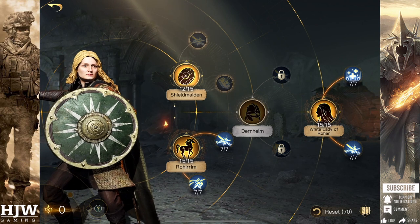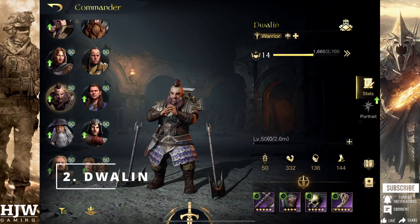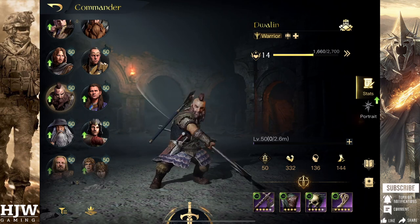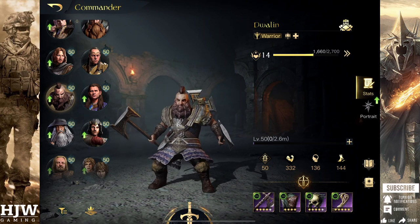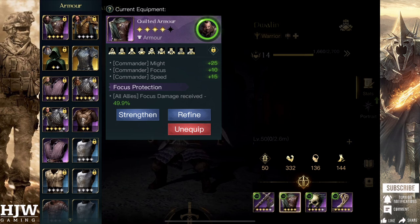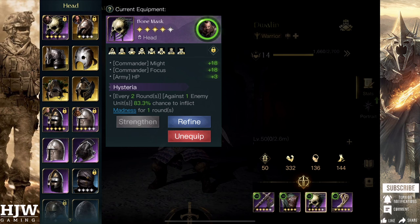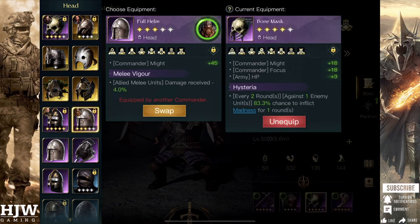For a second tier one unit, we're now going to look at Dwalin. In my opinion he is probably the best tier one tiler because he's completely universal — his skills don't rely on using one type of troop, so you don't have to use dwarf units. He can use any troop at all, so he's good with any faction. Equipment-wise I'd recommend the Battle Axe with the Flay effect, as it ignores enemy armour and allows his might-based attacks to cut through enemy armour. The Battle Axe provides massive might, which is the most important thing for Dwalin.